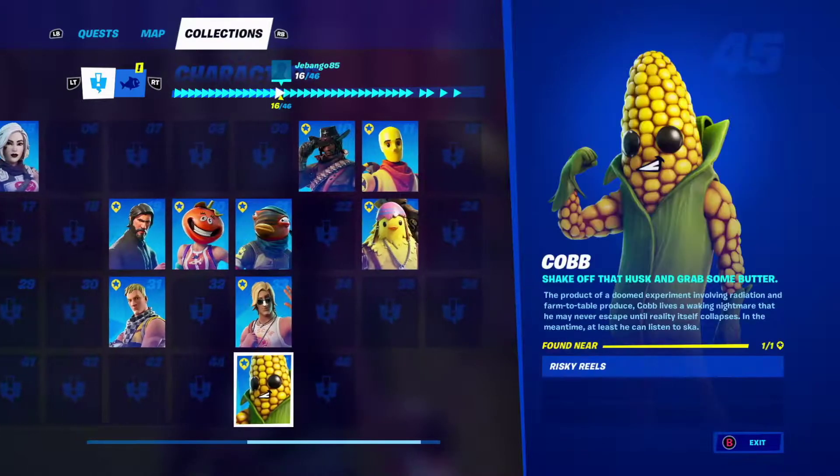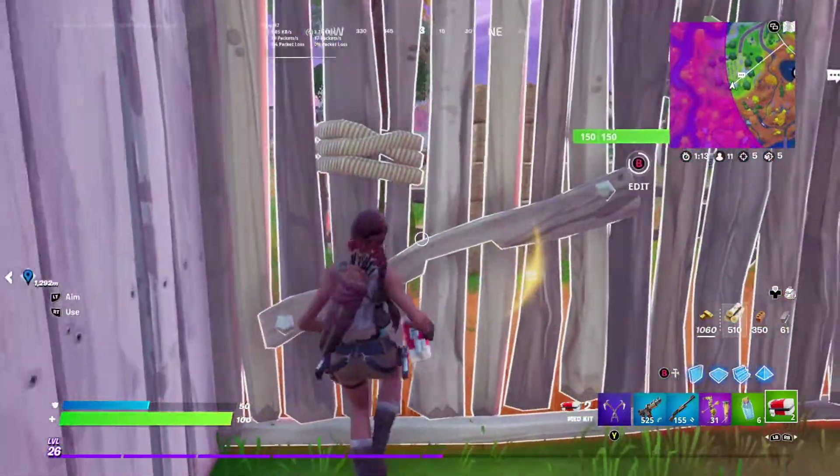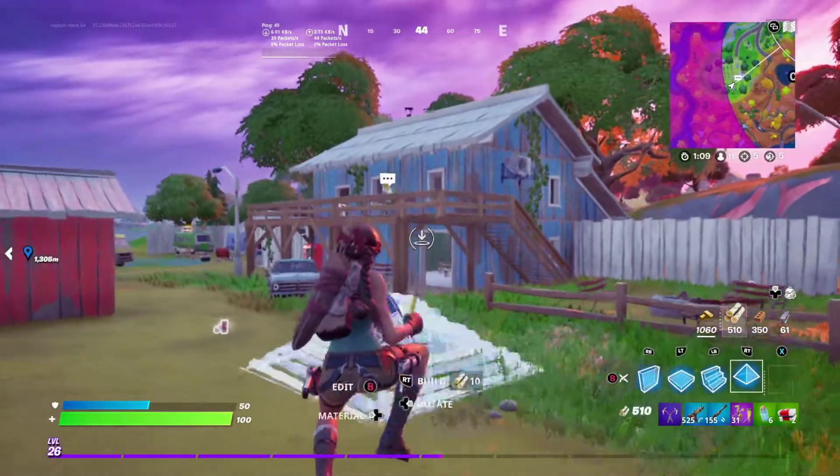Alrighty guys, Kynosys4 here, and today we're going to find the Cobb Skin, which is number 45 on the list. He's over here at Risky Reels — this is the only spawn location — he spawns right up here at the top.